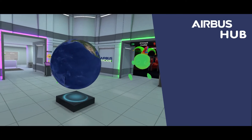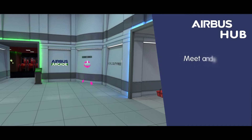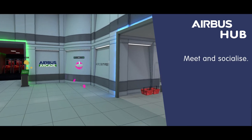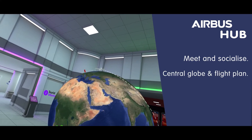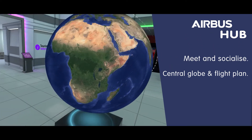Upon joining, you will load into the central hub. Here you will be able to see all other users currently in the Airbusverse, interact and talk with them. In the center, you will notice a large globe. This displays the current flight plan as well as the aircraft's position on the route.